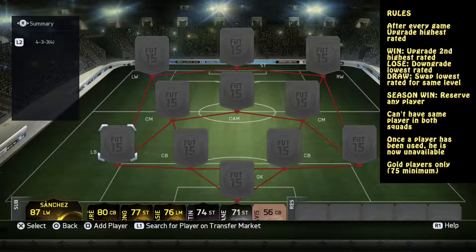Obviously we're playing each other, so it's going to be head-to-head seasons. If you win the season, you can reserve any player coming up — say you want Sturridge. If you win the season, you can say 'I'm reserving Sturridge,' so basically the other player can't use him. One rule is we cannot have any of the same player in each other's squad.